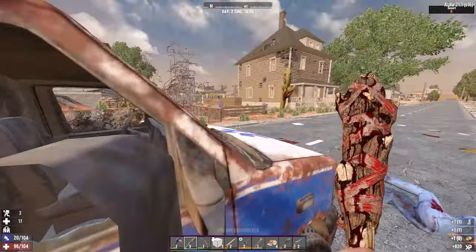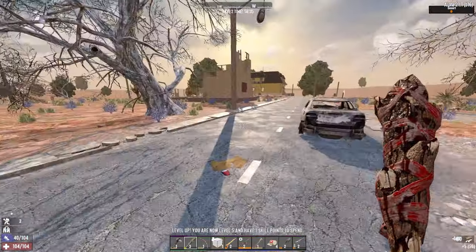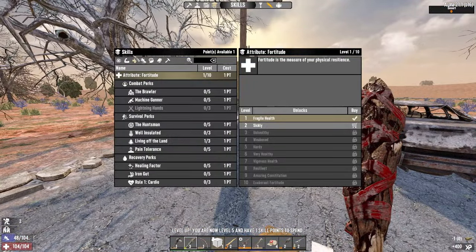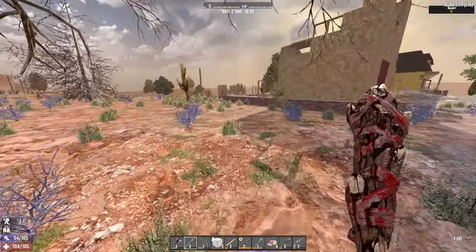First aid bandage and a cast, and some vitamins. A skill point — let me get some Miner 69er, because digging is a pain out here.